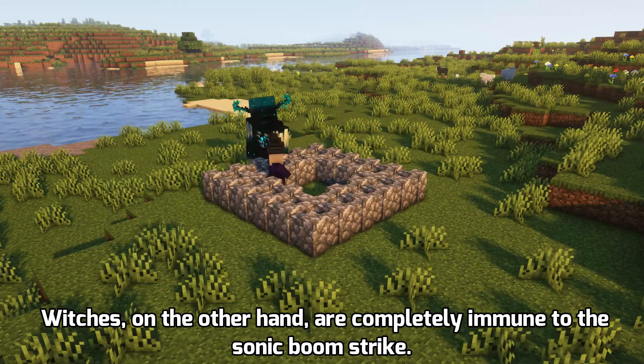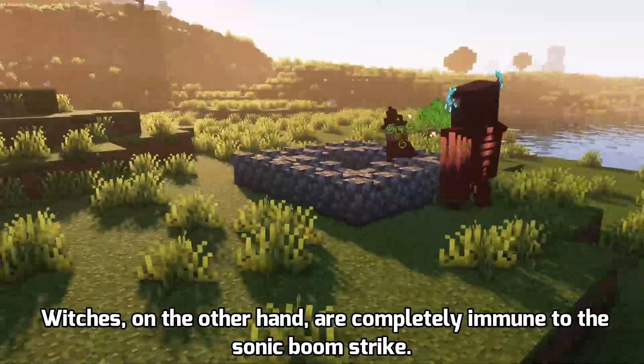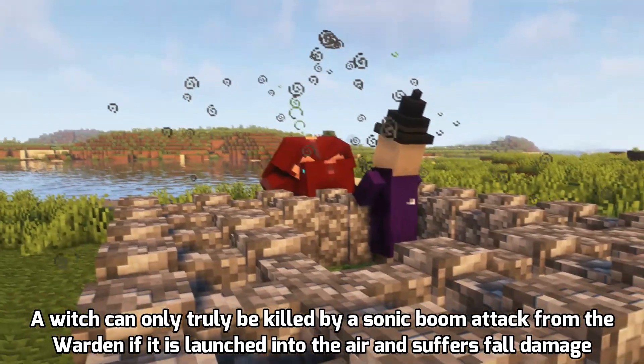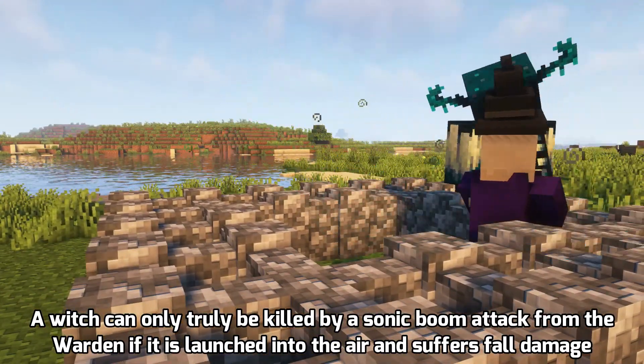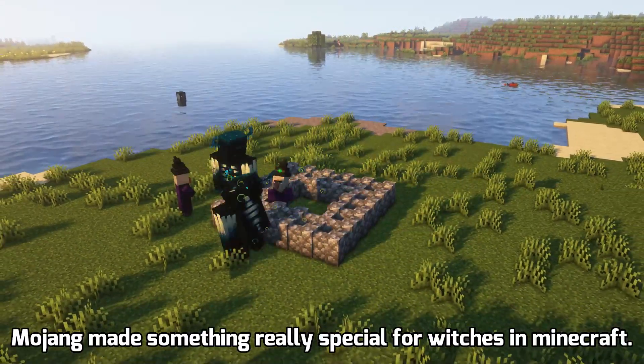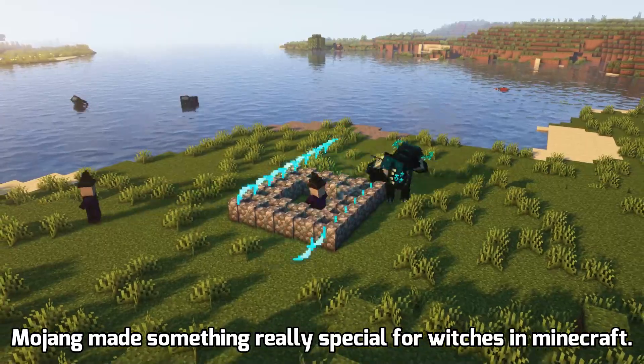Witches, on the other hand, are completely immune to the Sonic Boom strike. A witch can only truly be killed by a Sonic Boom attack from the Warden if it is launched into the air and suffers fall damage. Otherwise, witches are unaffected by continuous Sonic Booms. It means Mojang made something really special for witches in Minecraft.